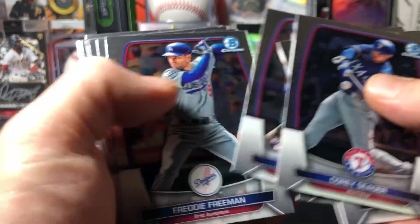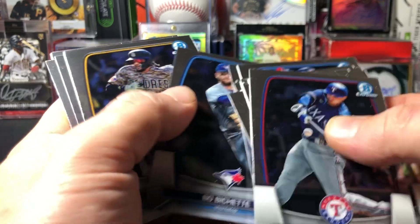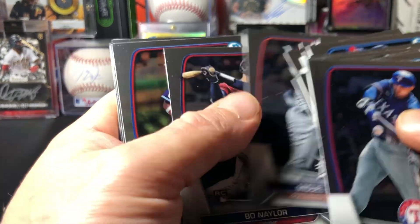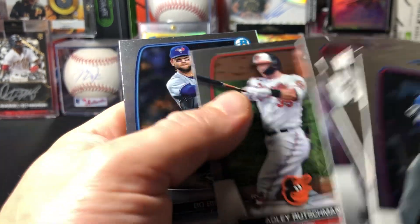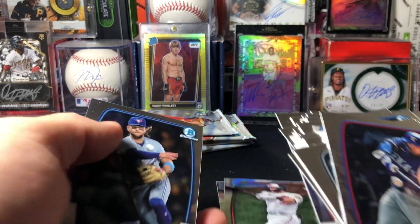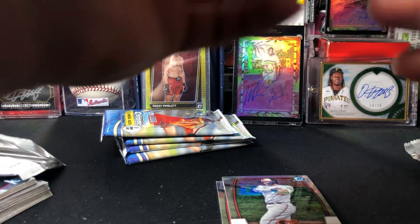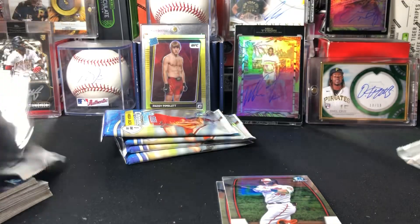Yeah, a lot of rookies and veterans — Adley Rutschman, Jordan Walker, Bow Nailer, Roland Acuña. They're all just the same stuff; another Adley — it's almost like in the same order too. This is actually still on Topps' website, which is where I got these boxes, so I was wondering why everything else goes sold out. You know it's not a great product.